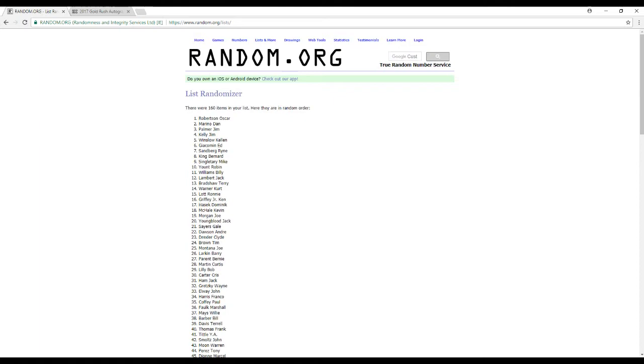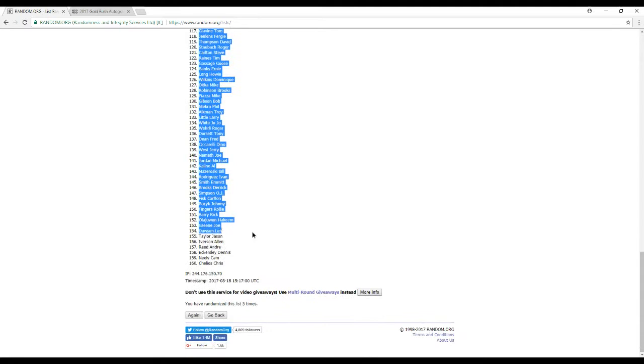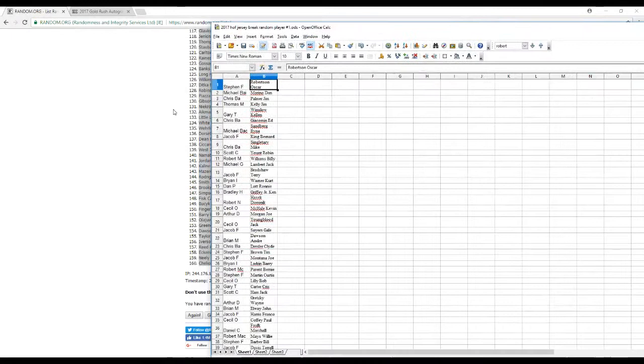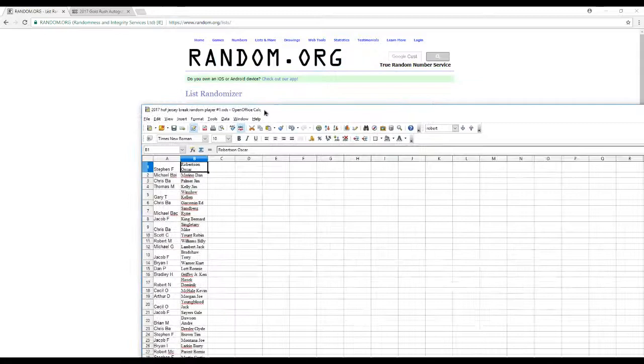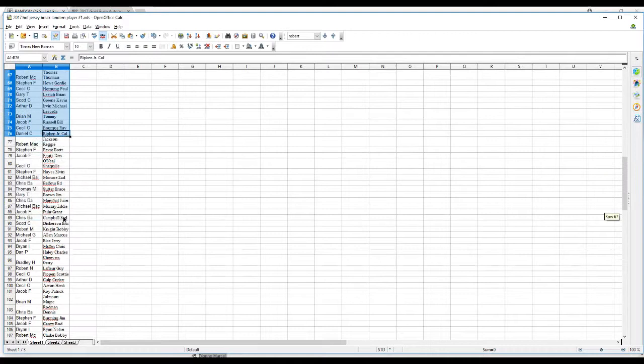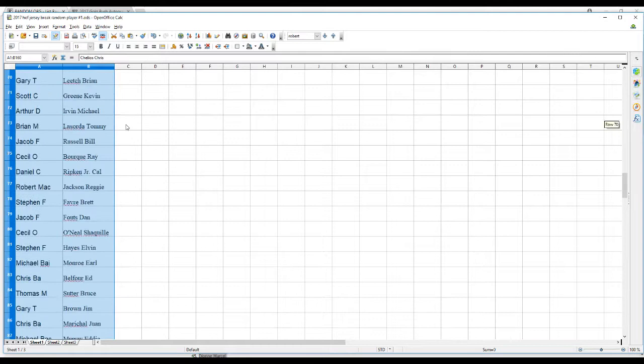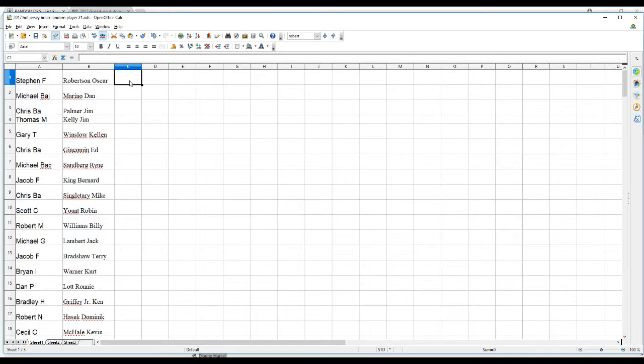Number one is the Big O — Oscar Robertson. Chris Chelios is our last guy. You can see those match up right there: Robinson, Marino, and Palmer. Let me blow this up a little bit — that's a little better, you guys can actually see that. Pay attention, write down your names. I am going to call where all of them are going, but it's a little easier for you to do it this way.